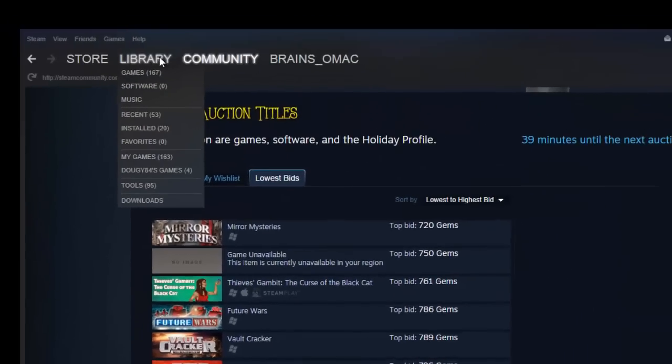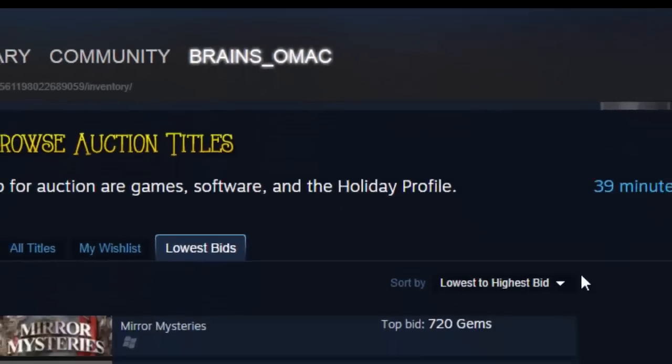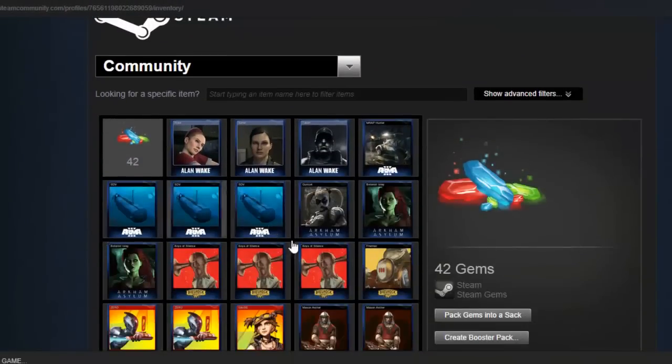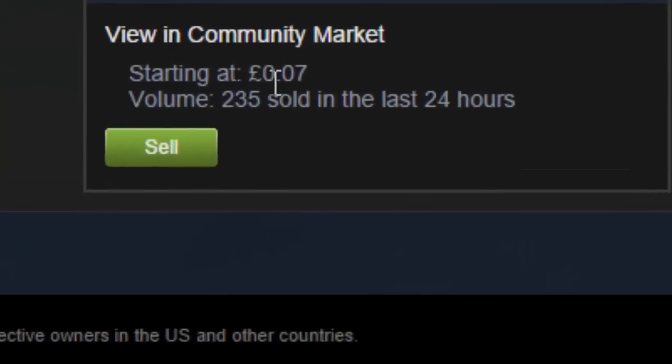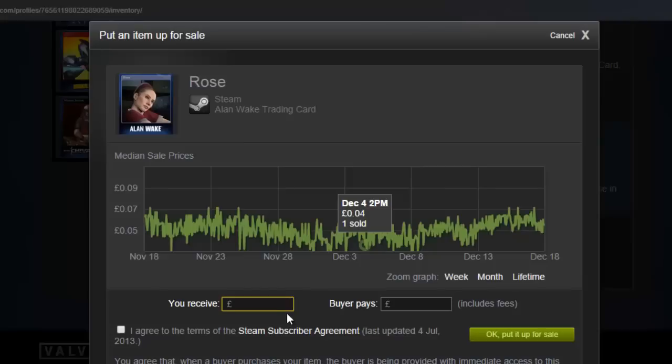I would recommend, if you're not too into the cards — and I'm not into the cards at all — and I might start doing this myself: go back to your inventory, select a card. I'll wait on this one — 20 gems, or start at seven — and hit the sell button. Put it up for sale.